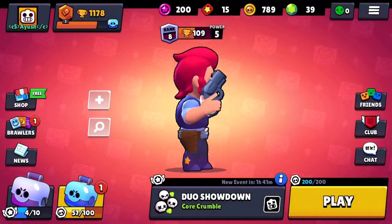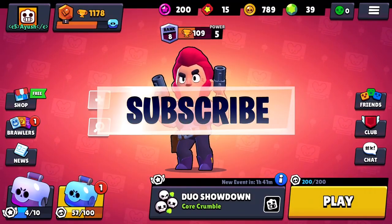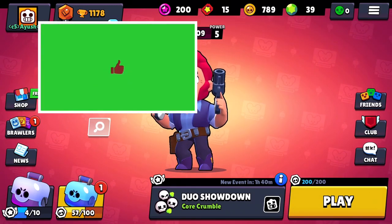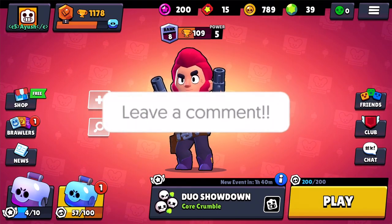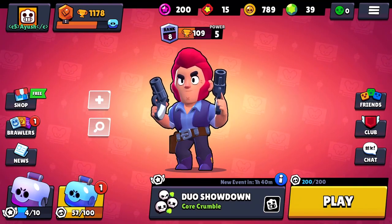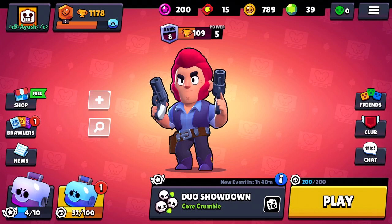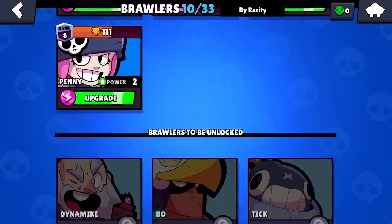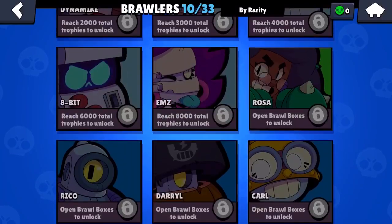So the first thing that you want to do guys is scroll down underneath this video. You should see a bright red subscribe button, and if you haven't clicked that already, make sure to click that. You should also see a like button — make sure to like the video and share it to all your friends, because this method is working as of January 27th, 2020. Share it to all your friends and family so they know how you can unlock any of these brawlers.